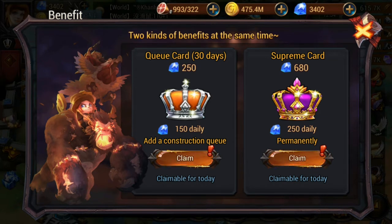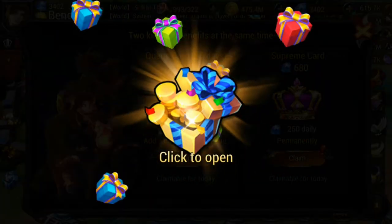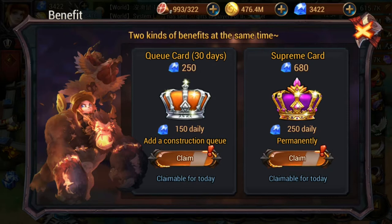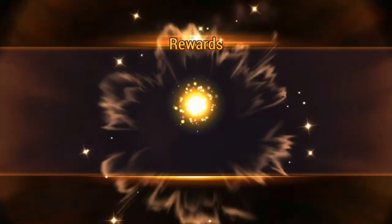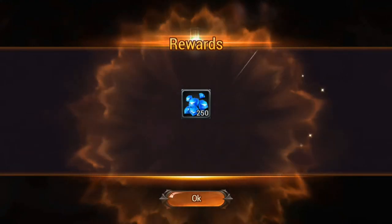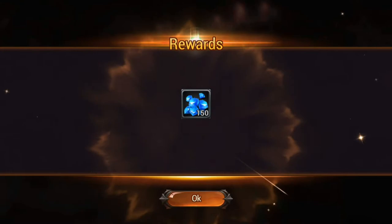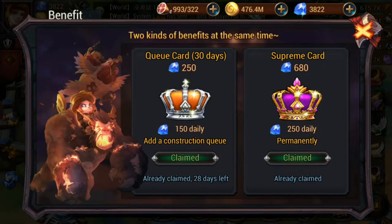This isn't across every single server — it's only per server that you bought it on. So on server 94, I have the permanent reward which gives me 250 diamonds every single day that I log into this account. The 150-diamond reward only lasts for 30 days, so for about four pounds you get 150 diamonds per day.